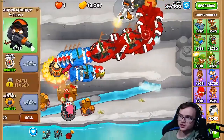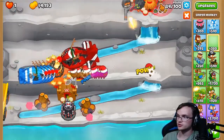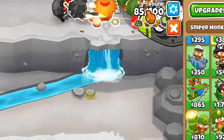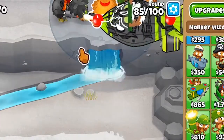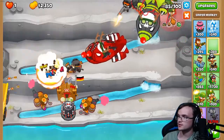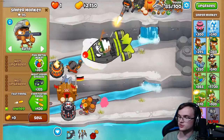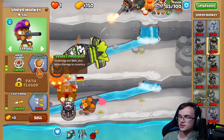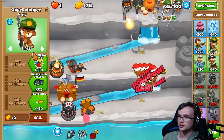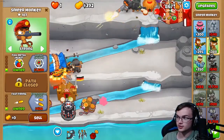Once you get the Elite Defender upgrade, you're pretty safe and it's basically over — you're going to win. You can also place down some additional snipers in the village range up here, upgrade the village range, and give them the multi-targeting stun on the top path to speed things up.